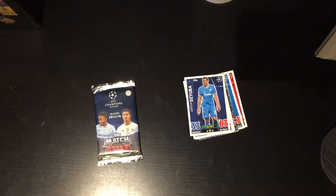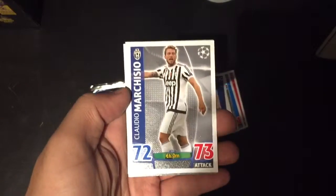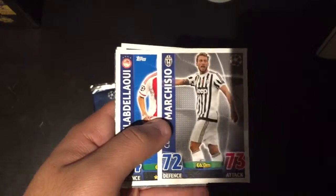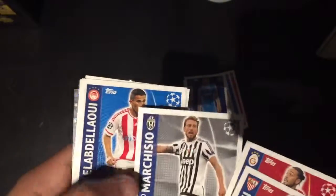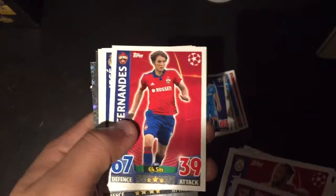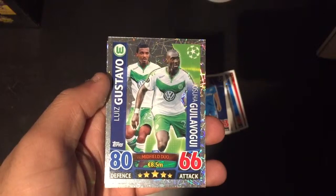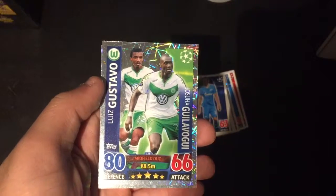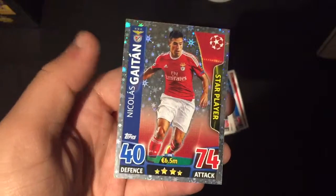In the second pack we managed to get Steven N'Zonzi, Tarik Kamdal, Claudio Marchisio — as you can see on the Juventus cards, the Juventus and Roma players don't seem to have stars on their cards. Not sure why Topps have done that. Also got Omar El Abdellaoui, Raul Bravo, Mario Fernandez, Jesse Rodriguez, Matt Cells, a duo card of Luis Gustavo and Joshua Guilovogui of Wolfsburg — a nice midfield duo card — and a star player Nicolas Gaitan from Benfica.